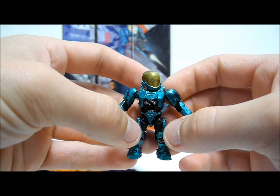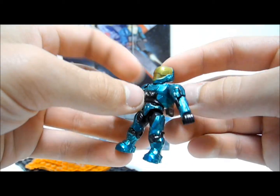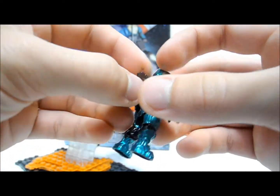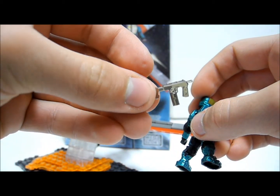With this metallic green primary colour, with black secondary colour under the armour, nice steel highlights on the armour, a gold visor, and I have displayed him with the translucent SMG, which is also from the UNSC hangar deck.